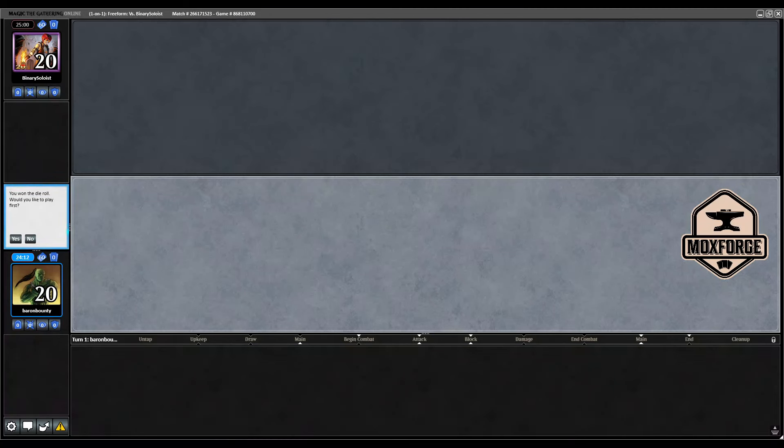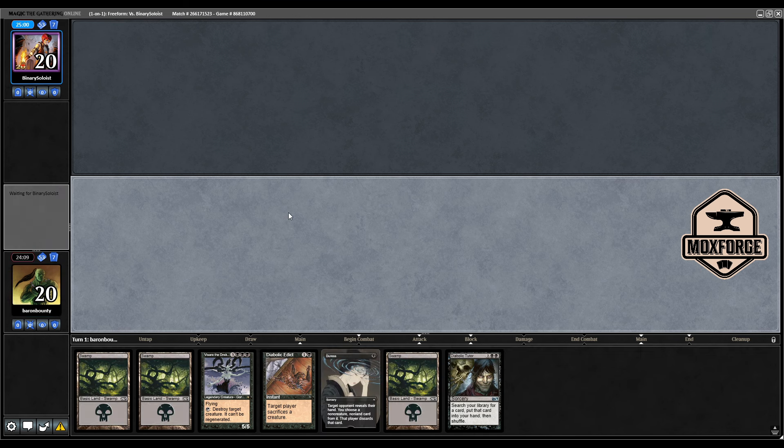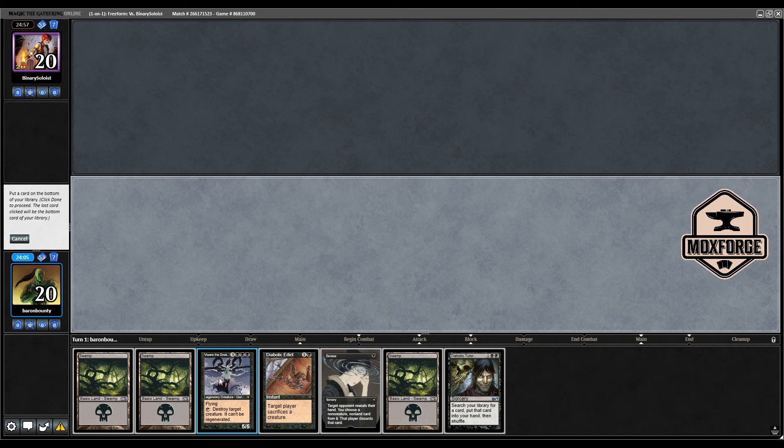Welcome back to another round with scale control beyond the play. That's not keepable, let's take a mulligan. This seems fine, a bit sad, but I think we need to ship the Visara here because it's the most expensive card and we can tutor for her later.